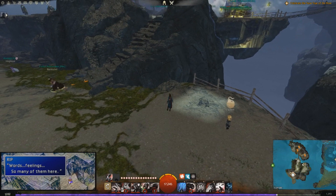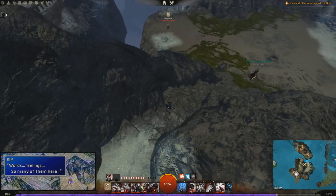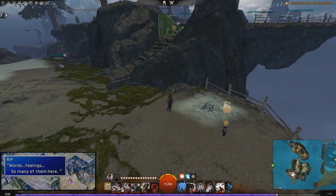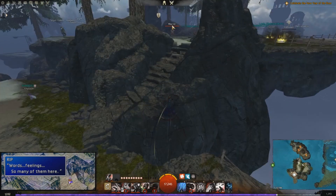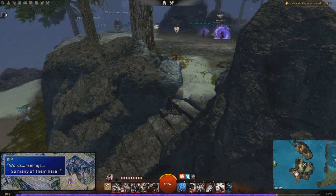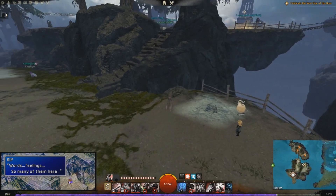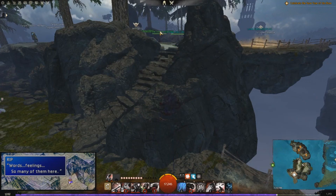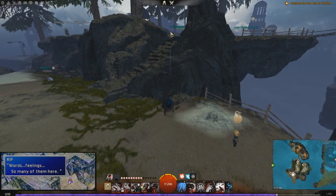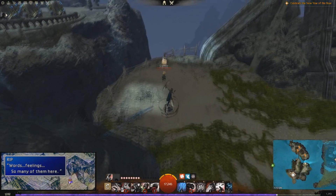The next tip is using your camera and movement to gain better line of sight on your shortbow skills. Infiltrator's Arrow is a projectile, which means it can be blocked by terrain. If there's terrain higher than your character, you usually want to jump so your arrow travels as far as possible for max distance — but sometimes jumping alone isn't enough.